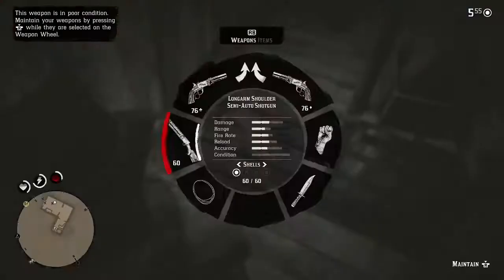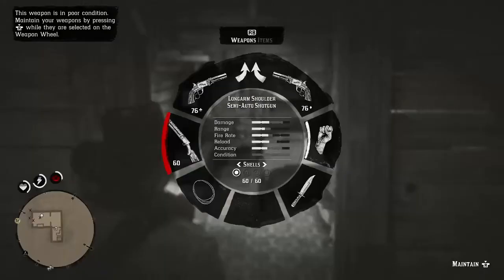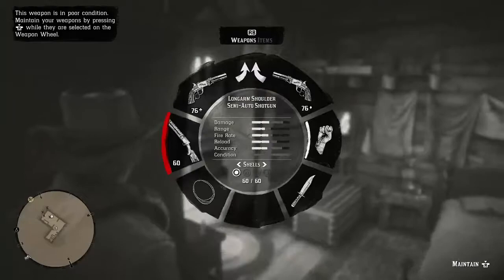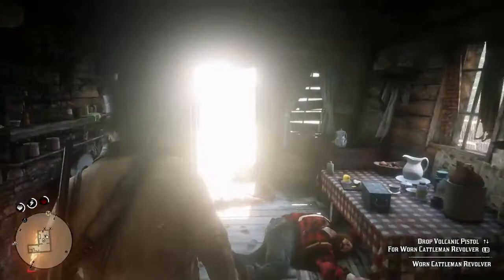It's called the semi-auto shotgun, and it's the best gun in the game. If you're only starting out in story mode, it's really useful. Look how much damage it does — it's definitely worth getting. You should get it as soon as you get out of the opening story missions. So yeah, that's how you get the best gun in the game.